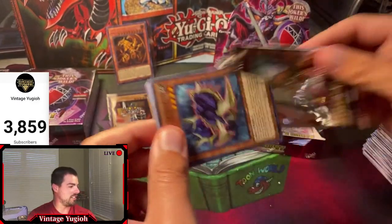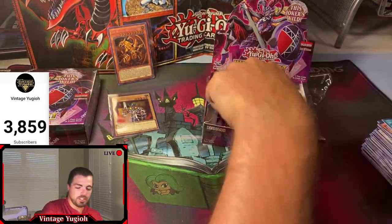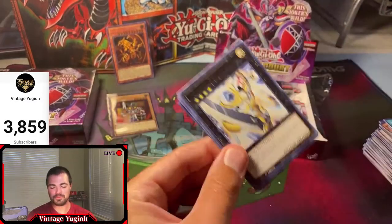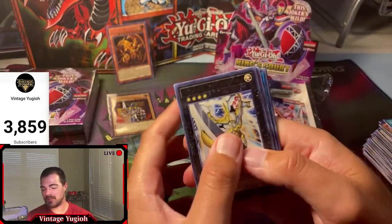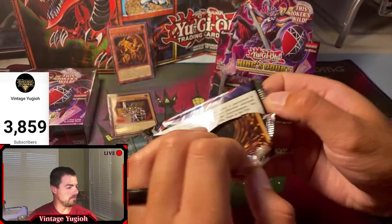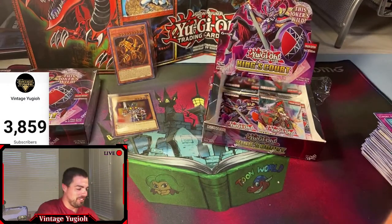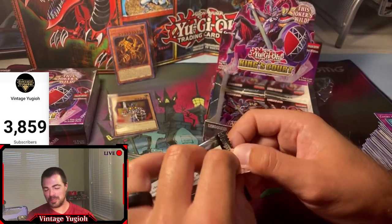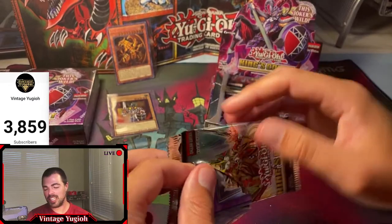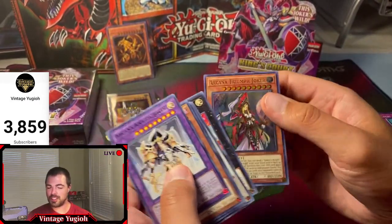We'll show off that bad boy god card after about four more packs - it is the secret version. She also likes Caribou - the MRD artwork, not the PCY artwork. I dueled for the first time in probably ever the other night. She watched me duel one of my friends - old school, nothing was banned. I had Yata, Forceful Sentry, Heavy Storm, Change of Heart - all the overpowered Regeki cards. Arcana Triumph Joker ultra rare again.